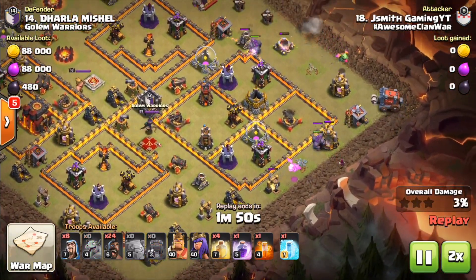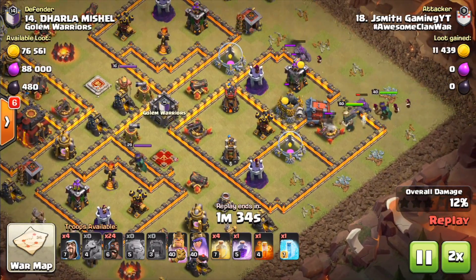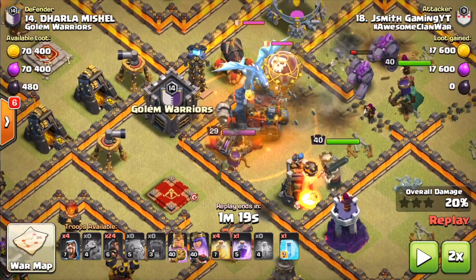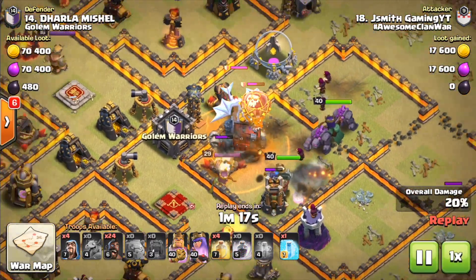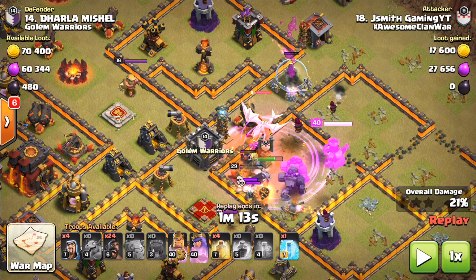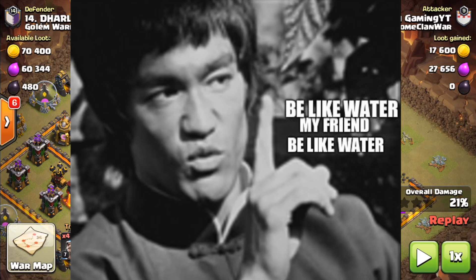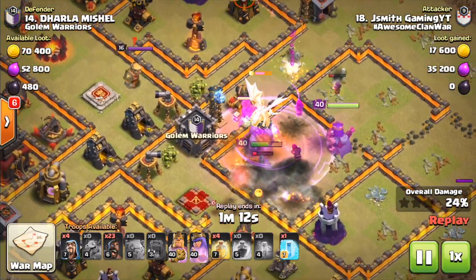Speeding it up a little bit — the wall wrecker, everything went in pretty well, delayed the hero as well. The kill squad, besides that golem initially, I can't really complain. I pretty much predicted where the wall wrecker would break for the most part. Usually the wall wrecker has a bad tendency to get in front of the golems, which can suck. Whenever I'm doing these attacks and I see that my wizards and queen have locked onto their enemy clan castle and there's a poison on it, I'm already starting the next stage of my raid because I don't want to waste any time or time fail.